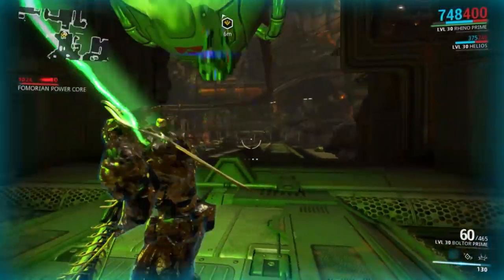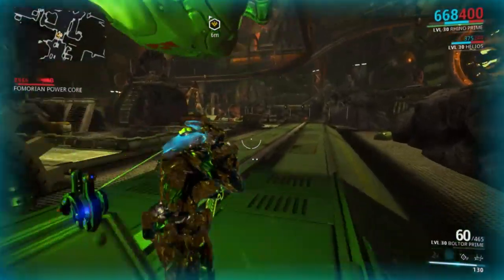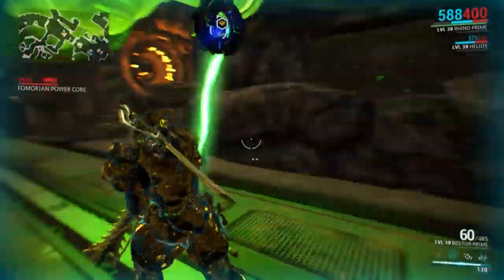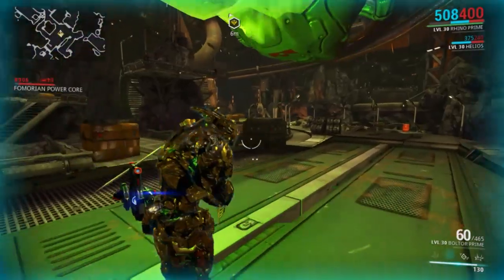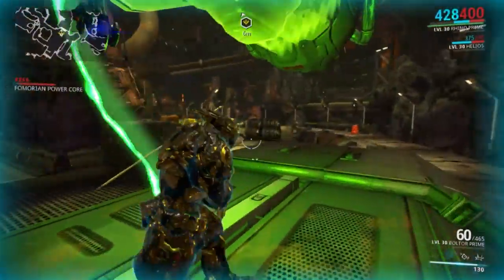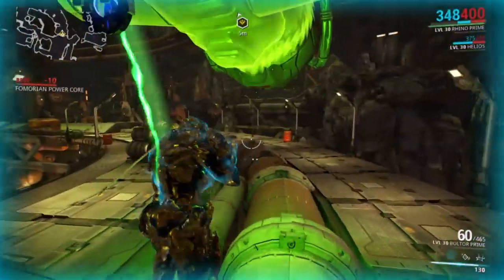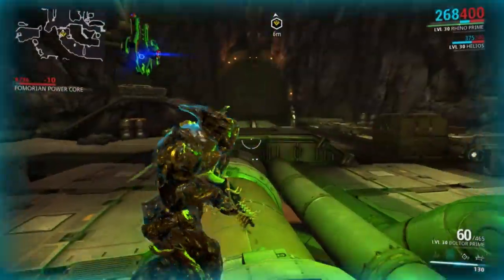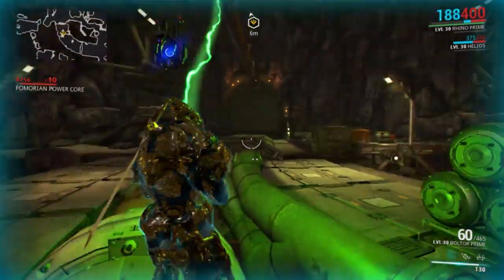Upon retrieving Mirage's helmet from the foundry, Ordis will tell you that he has found another riddle written on the helmet. It goes as follows: To build the one you think witty, seek the nymph who sang oh so pretty. She lured him in with her song and grin, his wife must have thought it was a pity. The corresponding star chart location for this riddle is Calypso on Saturn. In Greek mythology, Calypso was a nymph who is popularly remembered for her role in Homer's epic poem Odyssey.